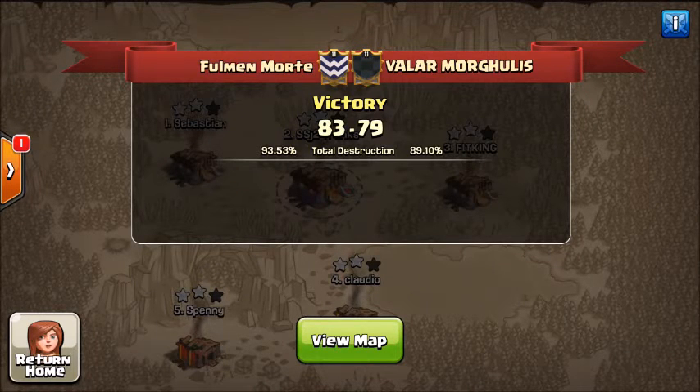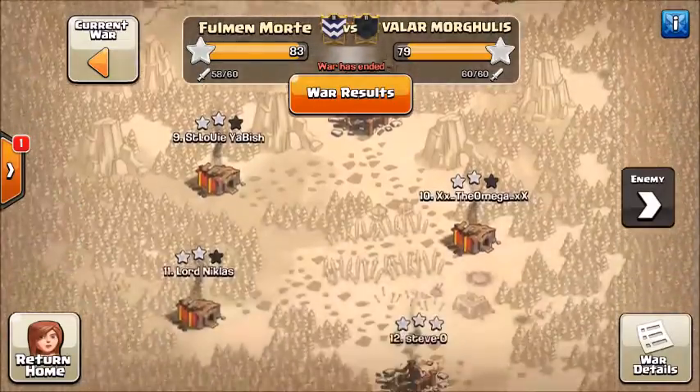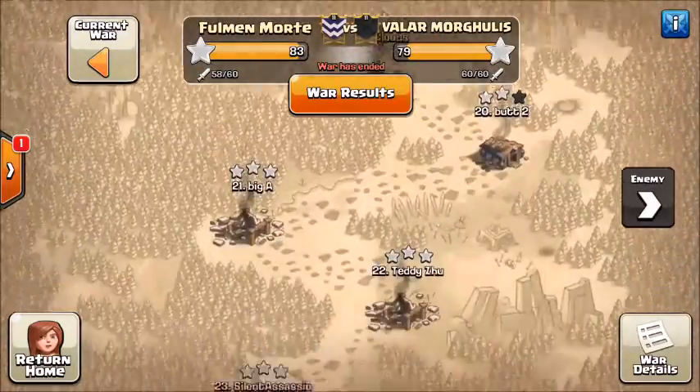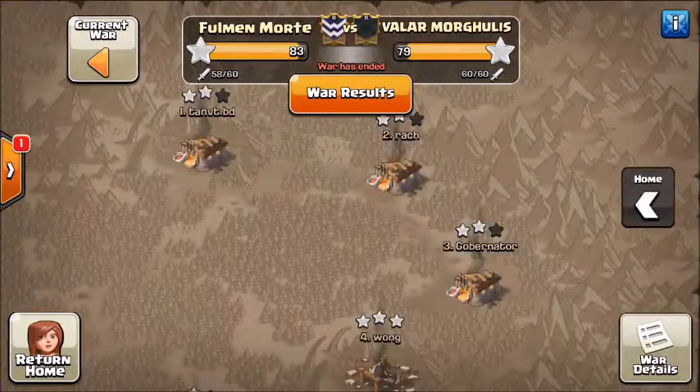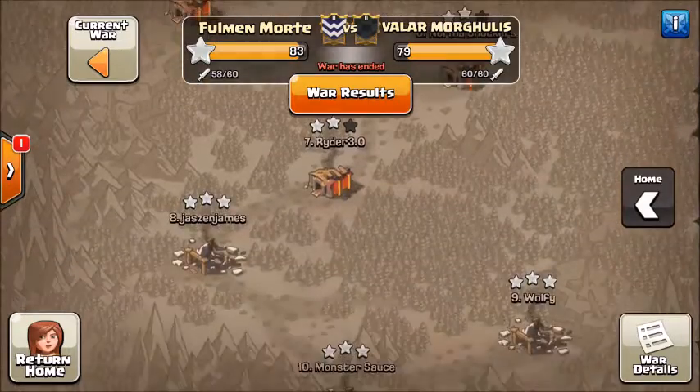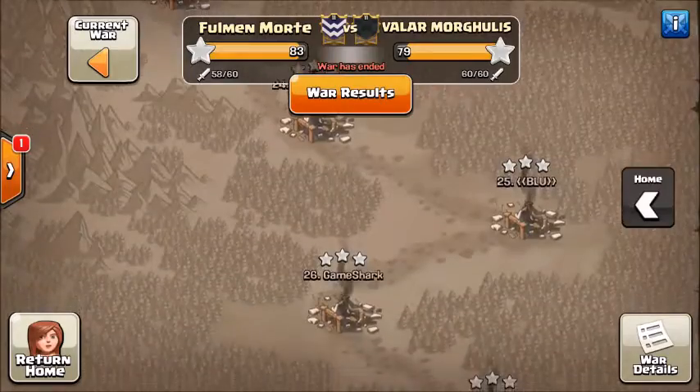Hey guys, what's up, this is Trunks bringing you week four of the mid-season CWL. We had full men more today. We went up against the Valley Valor Mongrels and came out with the victory on this one, 83 to 79. Total destruction 93.53 to 89.10. They two-starred all the town hall 11s, got a few town hall 10 triples, did some pretty good work on the nines, but left one up. On our side, we were able to two-star all the town hall 11s, pull out a few more town hall 10 triples, and take care of all the town hall nines.